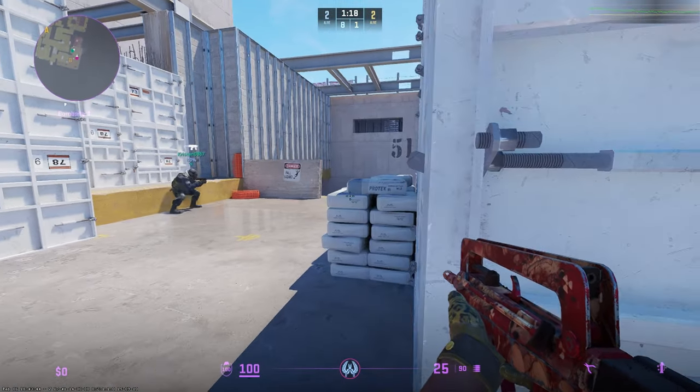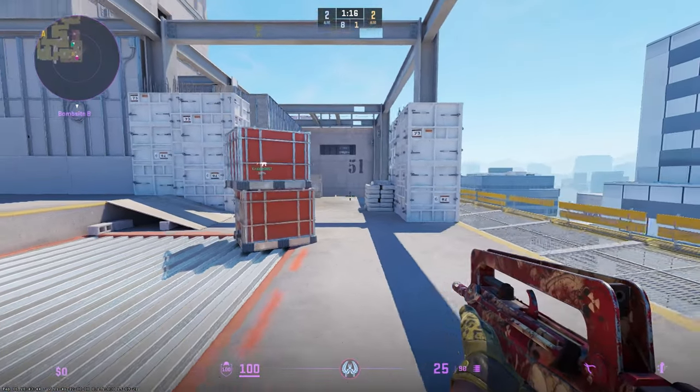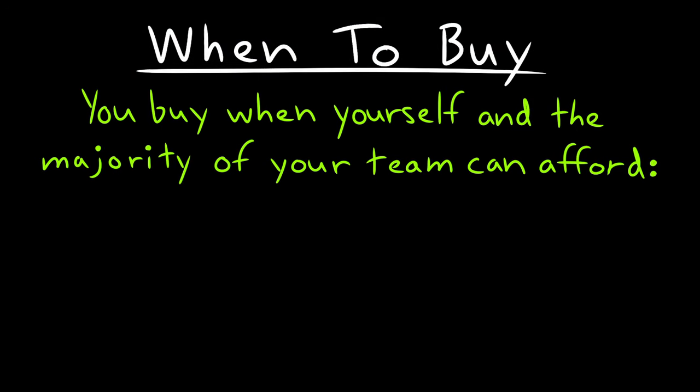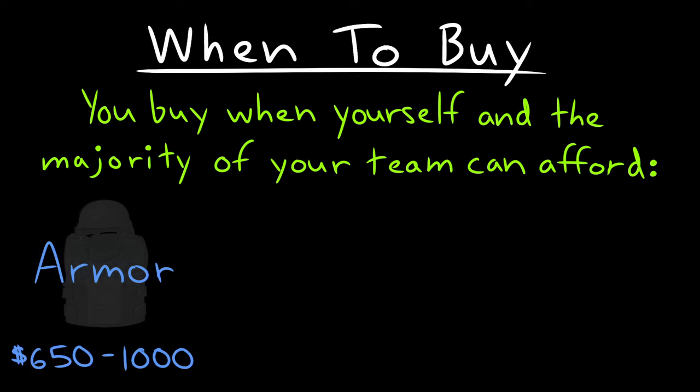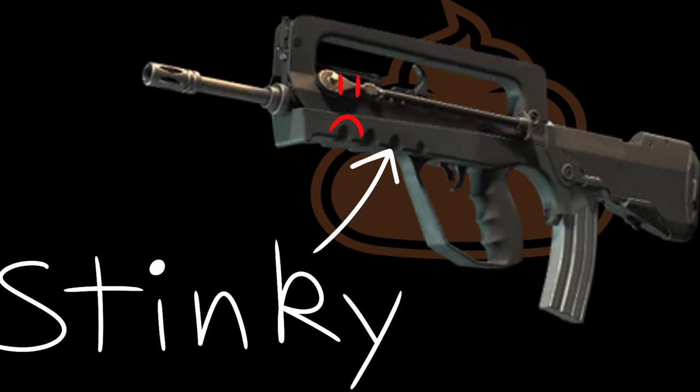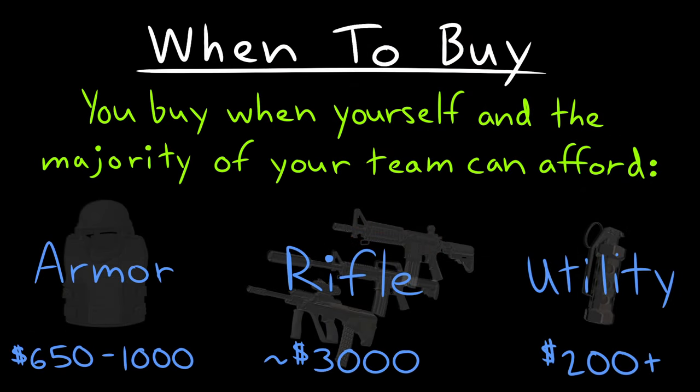When and what do you buy on the CT side? It's all about the economy, babe. This is something you'll naturally get better at feeling out over time, but generally you only want to buy fully when yourself and most of your team can afford armor — either full or just kevlar — one of the main CT rifles, either the M4A4, M4A1-S, AUG, or if you are truly the bravest of patriots, the FAMAS, and at least one nade. Doesn't matter how you use it, but just having the option to help yourself out with utility is important on CT side.